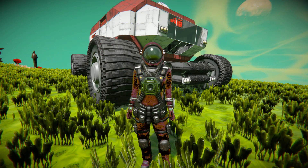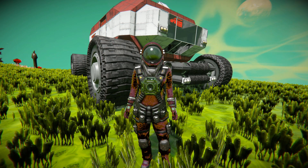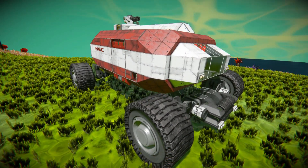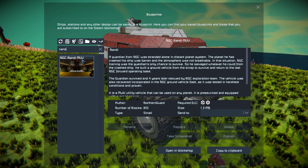Hello and welcome back to another Space Engineers showcase video. In today's video we're looking at another exploration rover called the NGC Nandy MUV. This is a fairly small rover with an opening and closing door, as well as a script that makes it have specialized suspension. Pressing F10 and finding it in the spawn menu, this thing is 810 small blocks using the Sparks of the Future DLC pack, the Decorative Block Number Two DLC pack, and no mods.